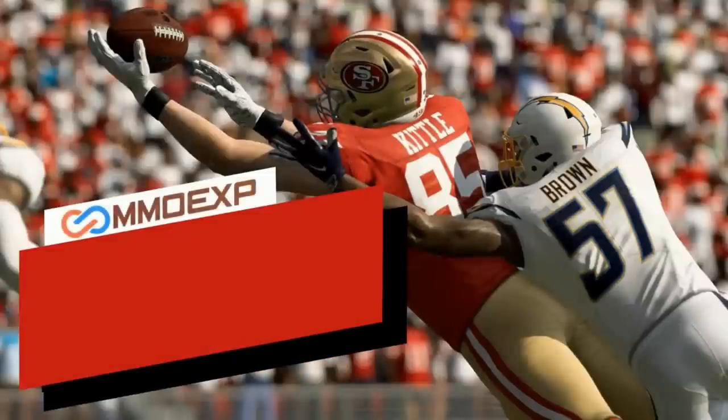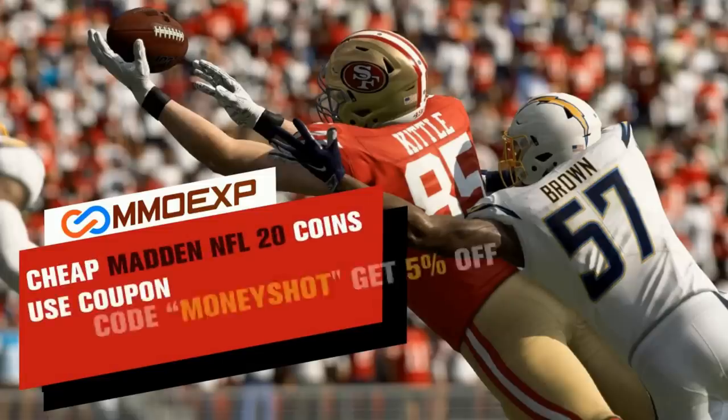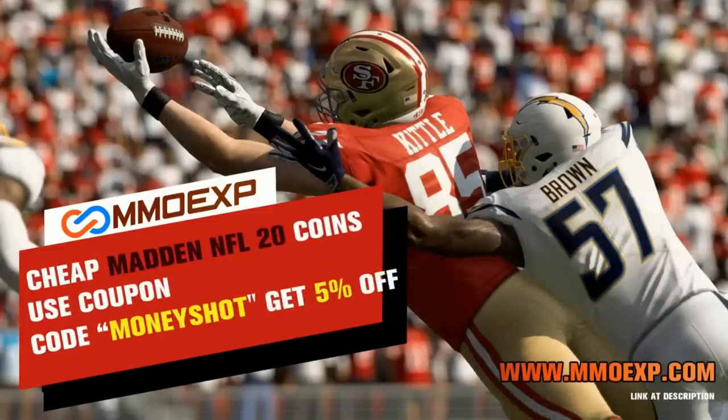Need some fast, cheap, reliable MUT coins? Go to MMOXP.com and use discount code MONEYSHOT for 5% off your order. Link in the description below.